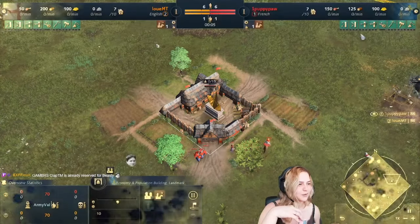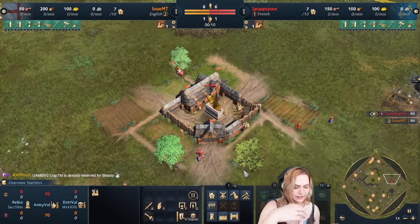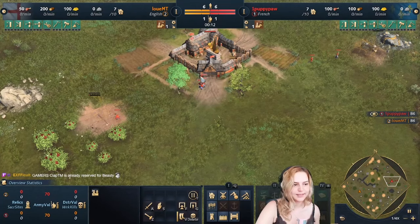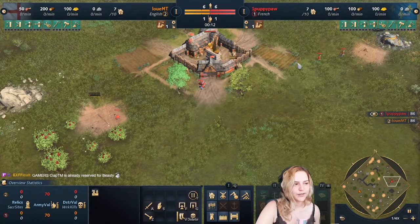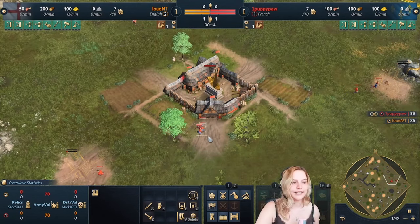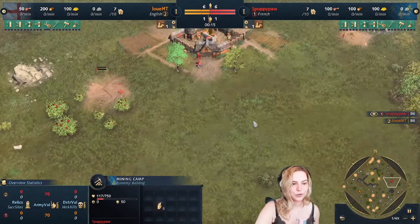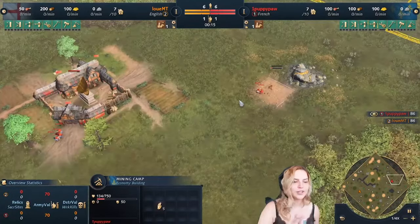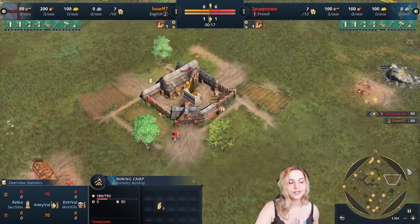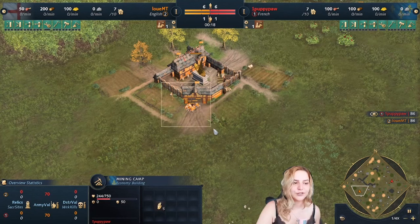PuppyPool instantly took all his villagers and put them on sheep so he could click away to do other things. As French, he leaves three on food, uses one for the mill, and sends two to gold. This is not a build order video, but every civilization has different amounts of villagers you want in different places.